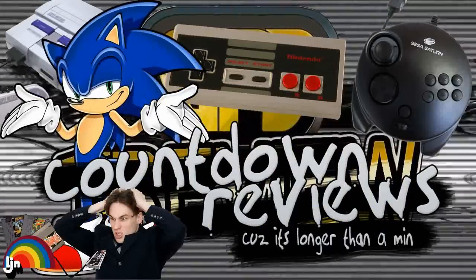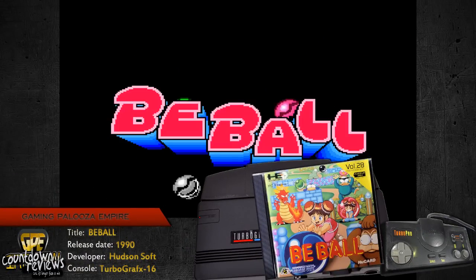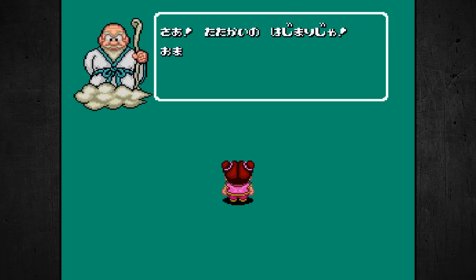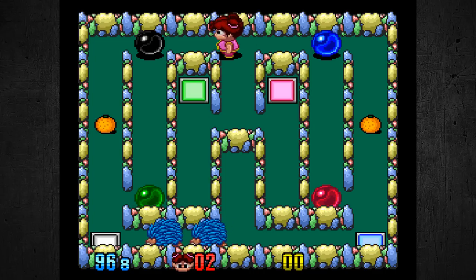Welcome to ONE MINUTE WHAT THE HELL. So here we are playing B-Ball on the PC Engine. It's a very very unique puzzle game. It is two players. It kind of almost resembles how Climberman looks, a little bit, but it's totally different. As you can see here, this is your main character.